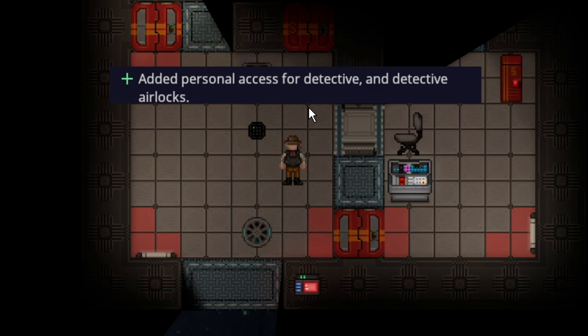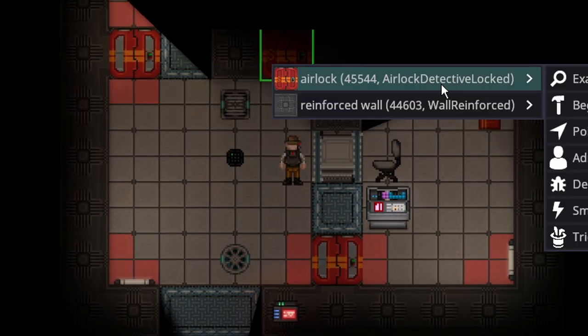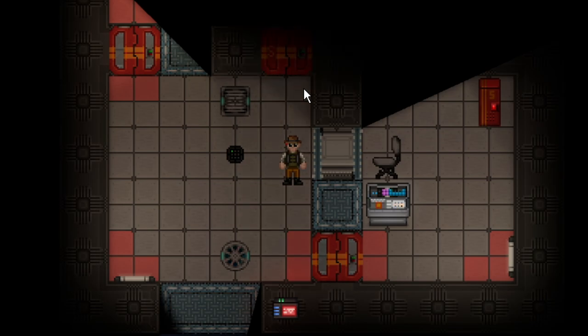The detective has been given their own access on the station. Now if you run into an airlock — which you obviously won't see the debug name like 'Airlock Detective' — that means the detective office is now locked to detectives. Your normal security officer can't just wander in and take your gun or clothes. Your office is now a little bit more private.